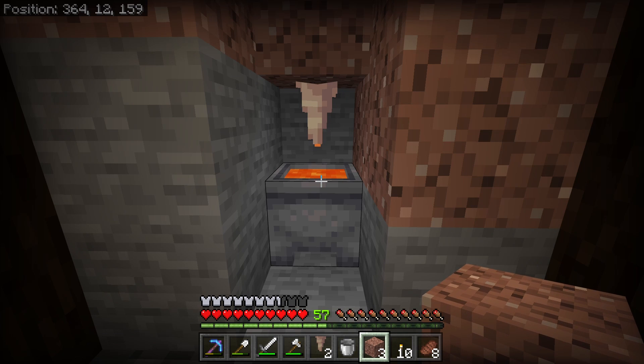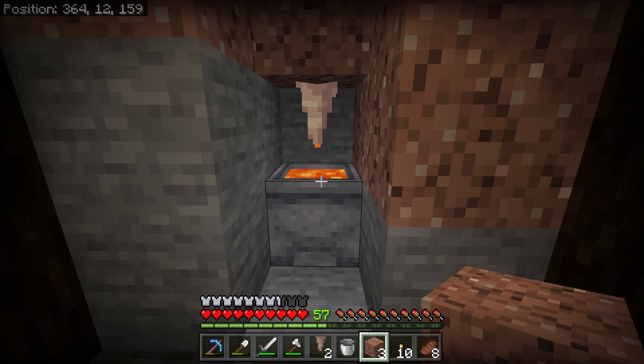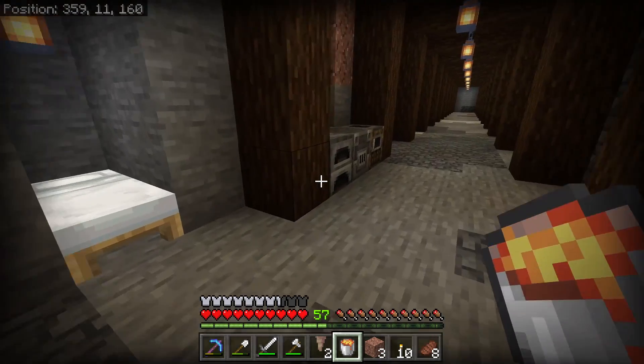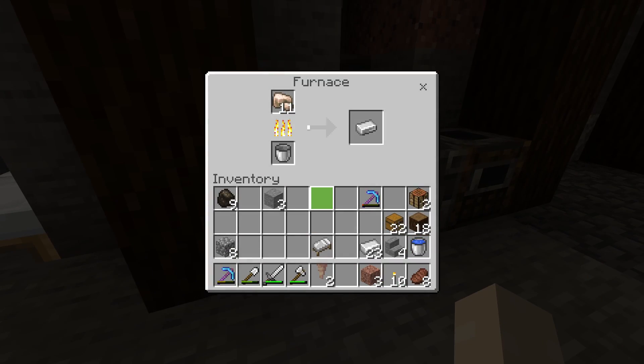Once the cauldron is full, you can then scoop up the lava in a bucket and the cauldron will start refilling again. You'll then have a lava bucket to pop in your furnace, and don't worry — you'll also get the bucket back too.